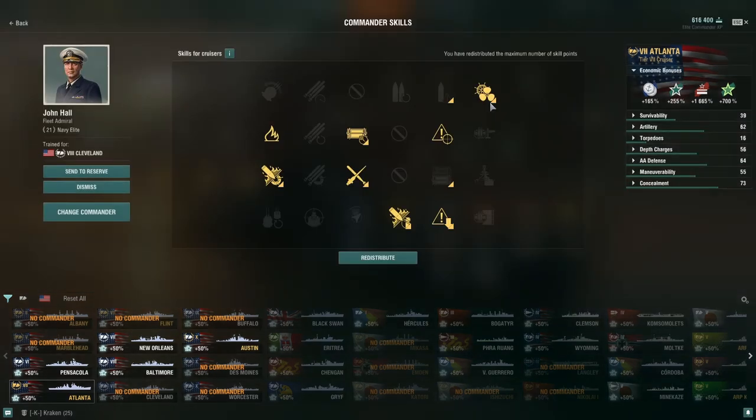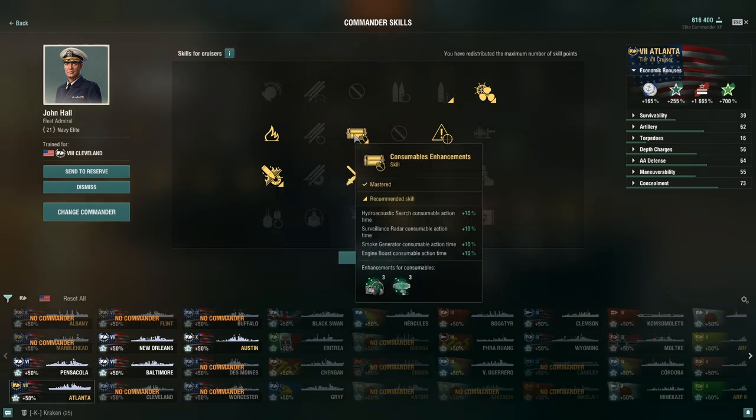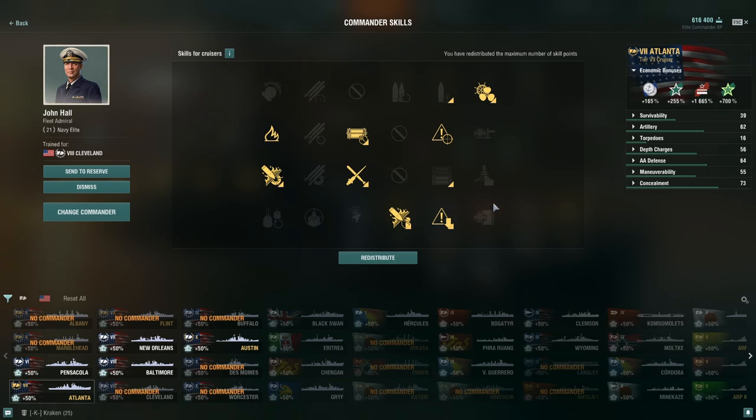As far as the build, I'm not 100% nailed down on this one. First, we run Last Stand, then Priority Target, Adrenaline Rush, and Concealment. Then we pick up IFHE. After that, probably Demo Expert and Heavy HE for more damage out of these smaller caliber shells. And Consumables Enhancement for that extra 10% duration on your Hydro and Radar. At Tier 7, you don't have that long of a duration, so anything helps. One thing I might suggest is ditching Demo Expert and Consumables Enhancement for Survivability Expert, or even Super Intendent to get a whole extra Hydro and Radar, which can help in the late game.